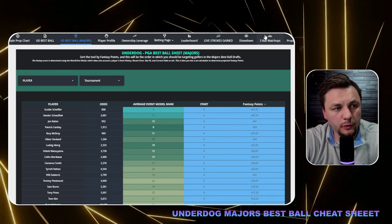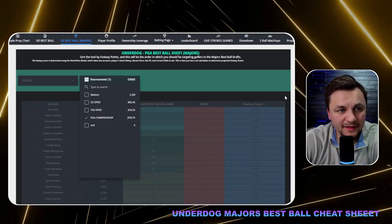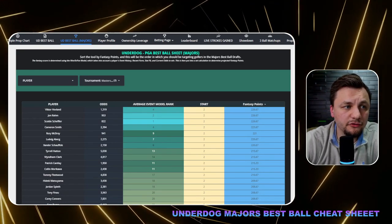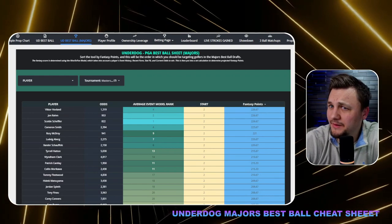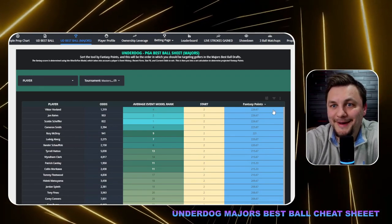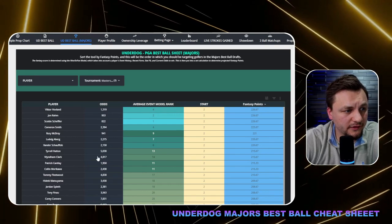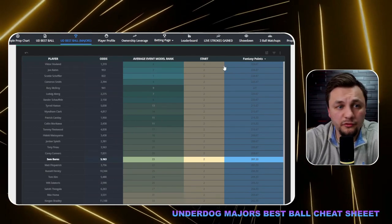The way I think we can use this tool effectively is to really focus on those first two tournaments — the Masters and the PGA Championship. Any golfer getting two starts there, I feel pretty good about. You can see Victor Hovland is graying out pretty well; he's just slightly better than Rory and Scotty, maybe in the PGA Championship. Those three are basically tied, so it really doesn't matter much.